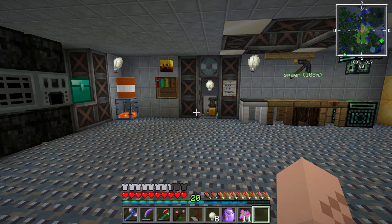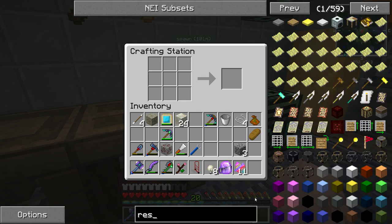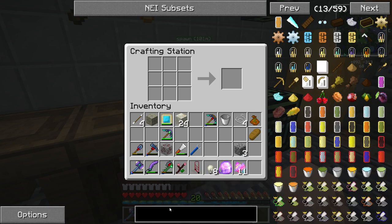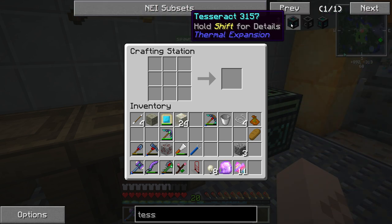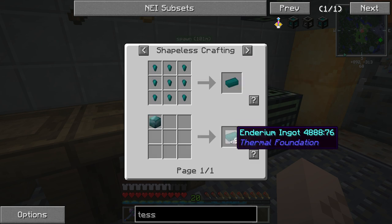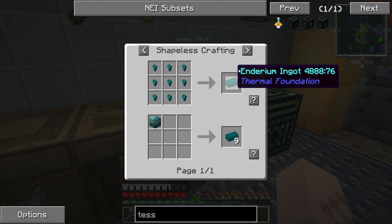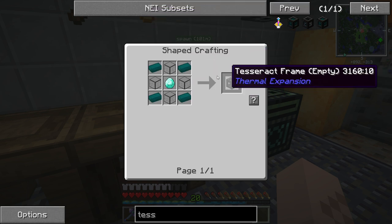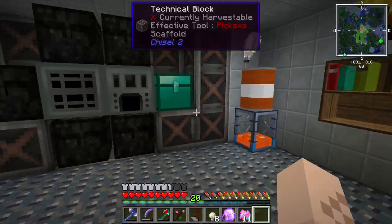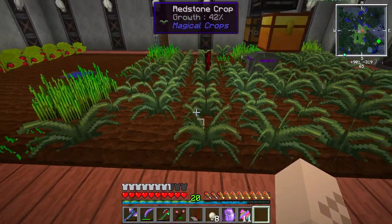Eventually I'd like to get some resonant metal — I can't remember what it's called. Let's look it up. If we type in 'tesseract' we get a better understanding. It's enderium — I don't know why I was calling it resonant. When you make stuff out of enderium it's called resonant whatever. But we get a better chance of getting this stuff, and that's what you need to make a tesseract frame and other things in Thermal Expansion.